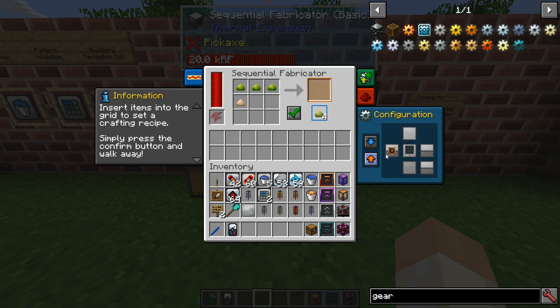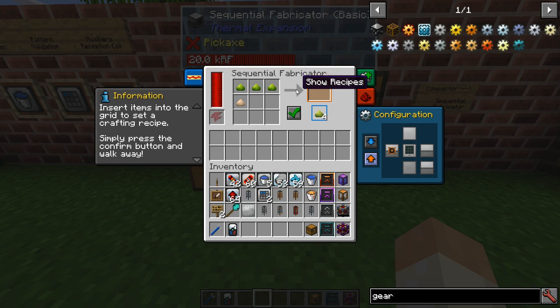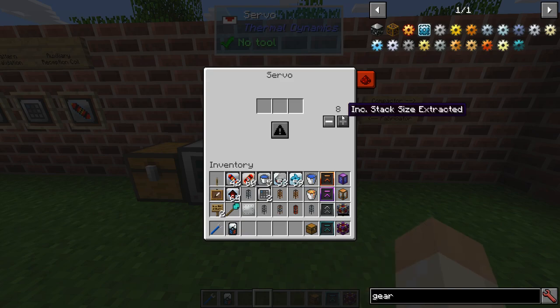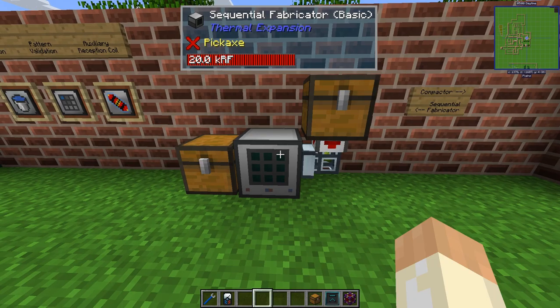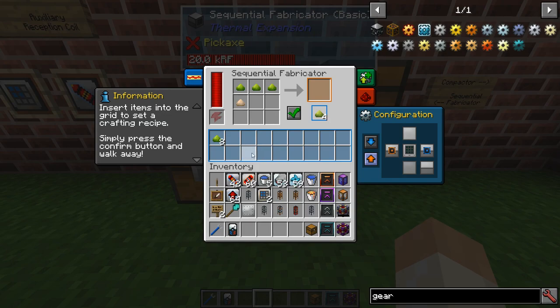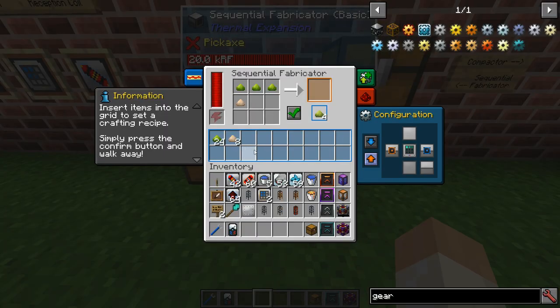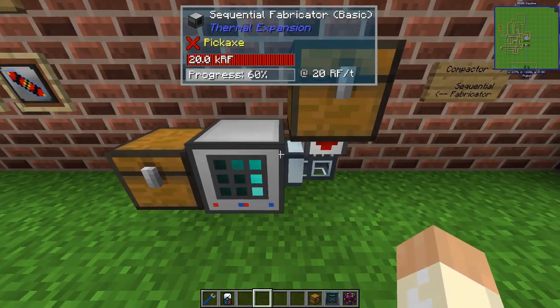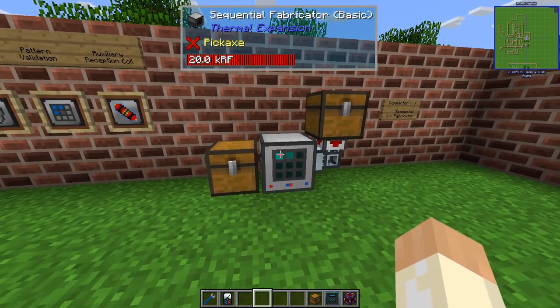It automatically outputs to the left — here we got our pulped bioblend. The recipes work just like a crafting table. You can see that auto input is unavailable by default. If you pump in everything from the same side it will start to fill up, which is a problem. It works, but it's not very intelligent.